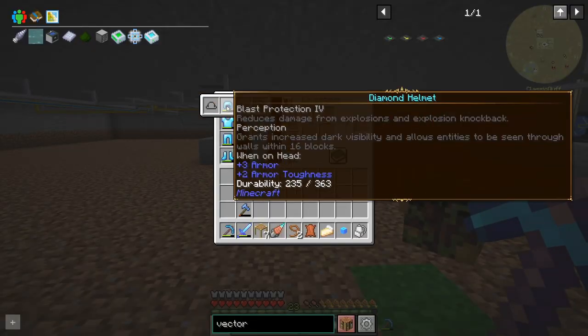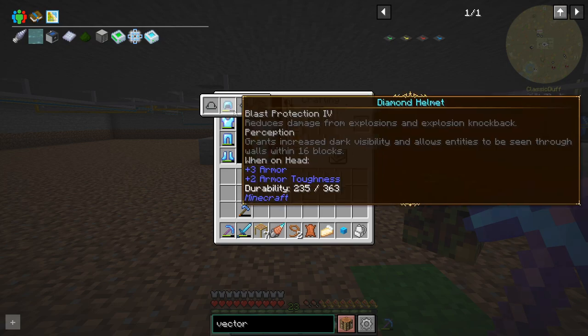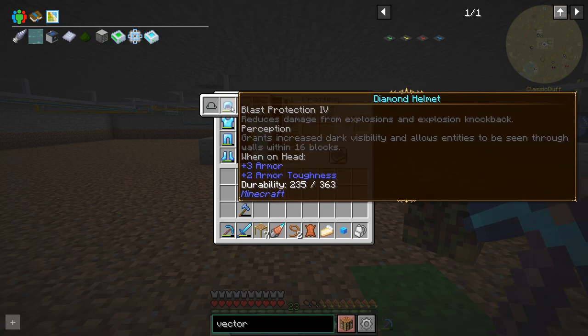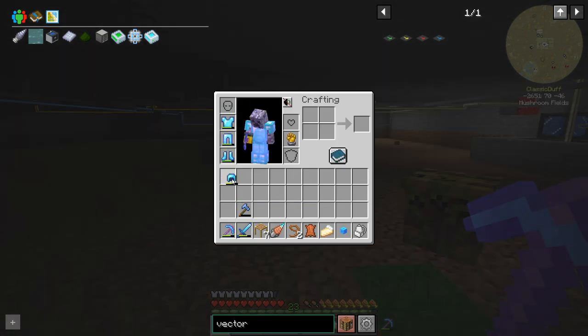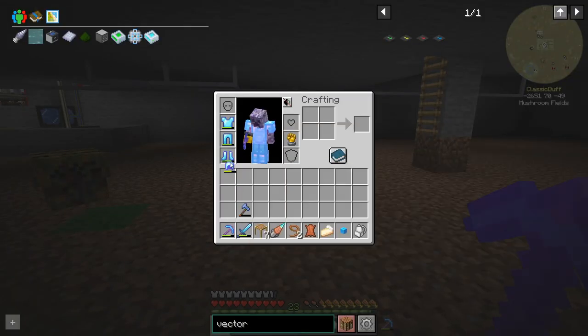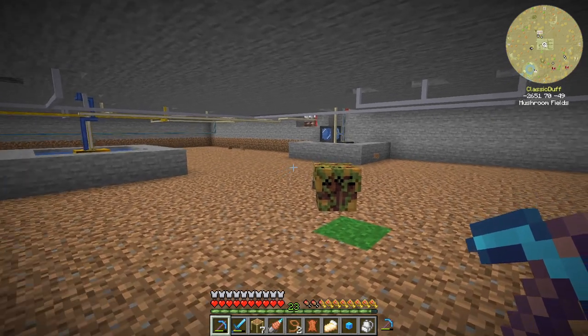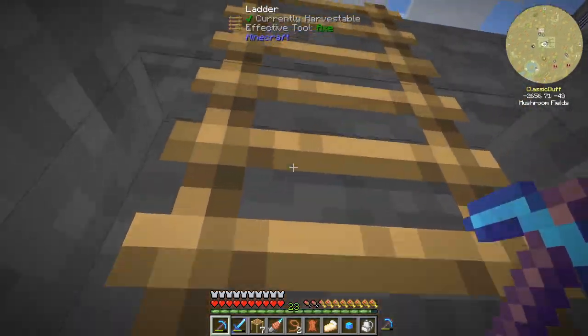It's actually really dark down here. I don't think I showed it on camera because I think the episode was running a bit long. But when we're getting our enchants, we've got Perception on our helm. So this is actually how dark it is down here - but pretty much night vision, which is cool. And it allows entities to be seen through walls within 16 blocks - I haven't actually noticed that effect yet.